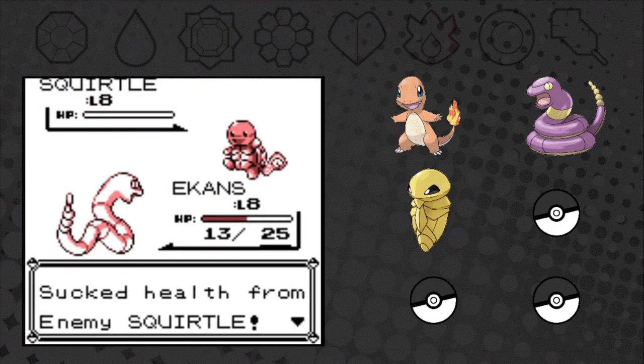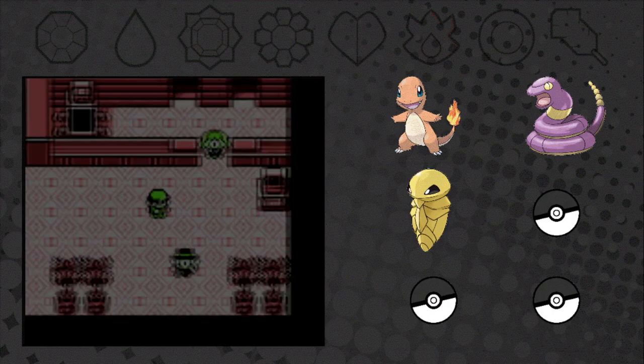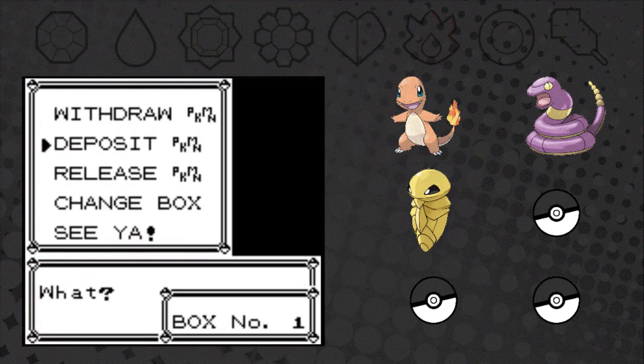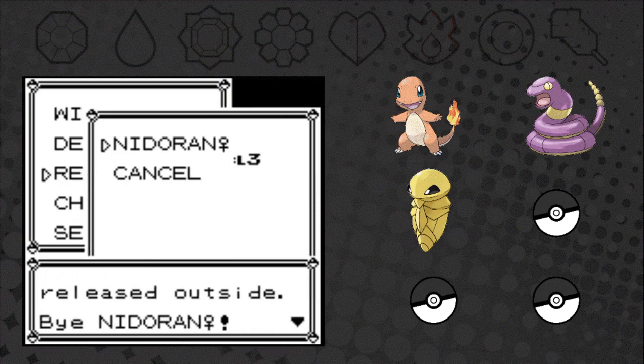Ekans got this. I like the extra moves in the hack - they seem fine so far. Now we gotta deposit the Nidoran. It's so sad - she's dead. Release it. Gone forever. Bye Nidoran.